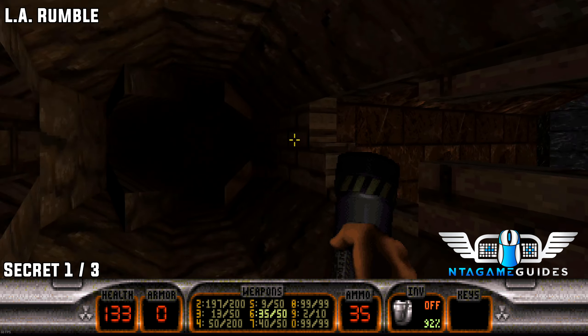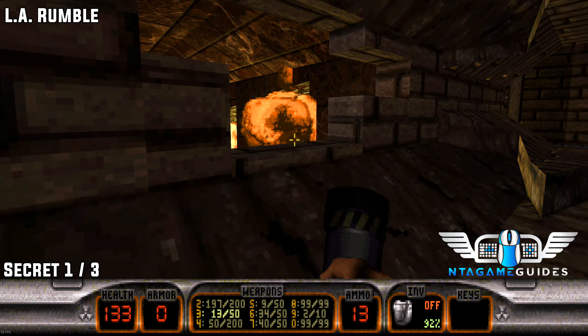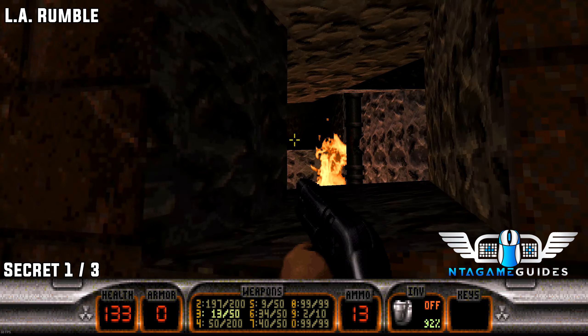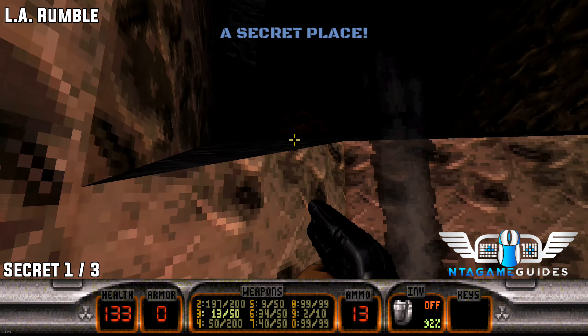In La Rumble, once we start we'll fight some enemies, but if you throw a pipe bomb to the right side you can blow up the wall. Inside you'll find one of three secrets — a freeze gun.